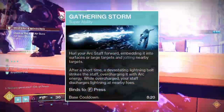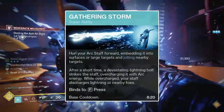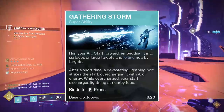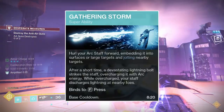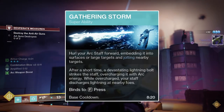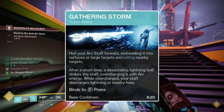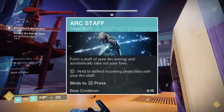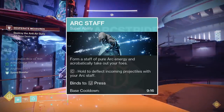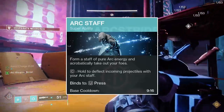Gathering Storm, even with the Jolt nerfs, is still a very good super. It's a set and forget super, meaning you can simply throw it at a boss and be dealing damage to that boss while you clear adds, or while you also damage that boss with your weapons. Furthermore, if you simply want to clear an area of enemies, you can throw the Gathering Storm at the ground and it will clear that area very efficiently. The Arc Staff super, while also a really good super, relies more heavily on exotics that increase its function than the Gathering Storm does, which is why I used Gathering Storm with this build.